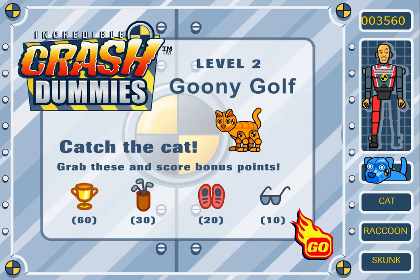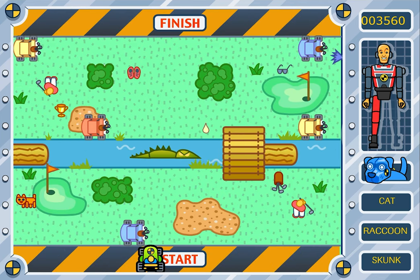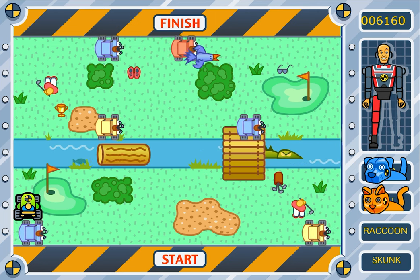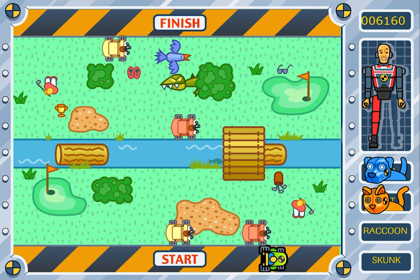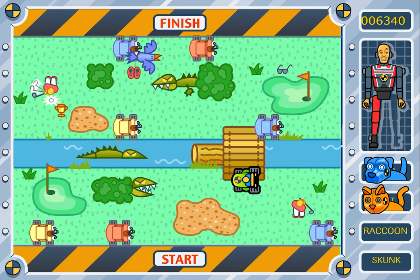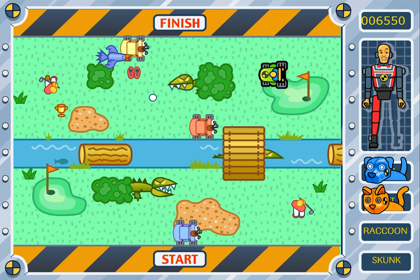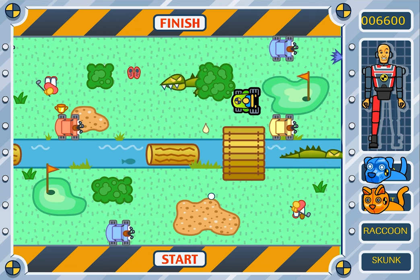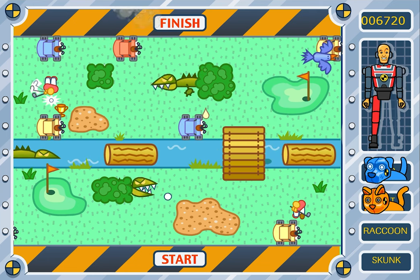Level 2: Goonie Golf. Catch the cat. Oh, the cat's right here. What are the bonuses? The golf bag. Glasses — oh, don't hit that. Don't touch me. Dead.